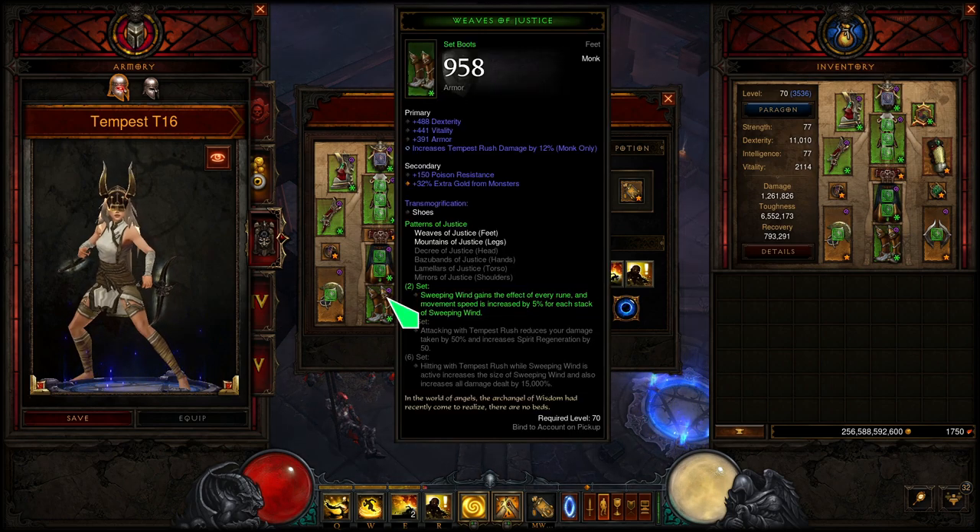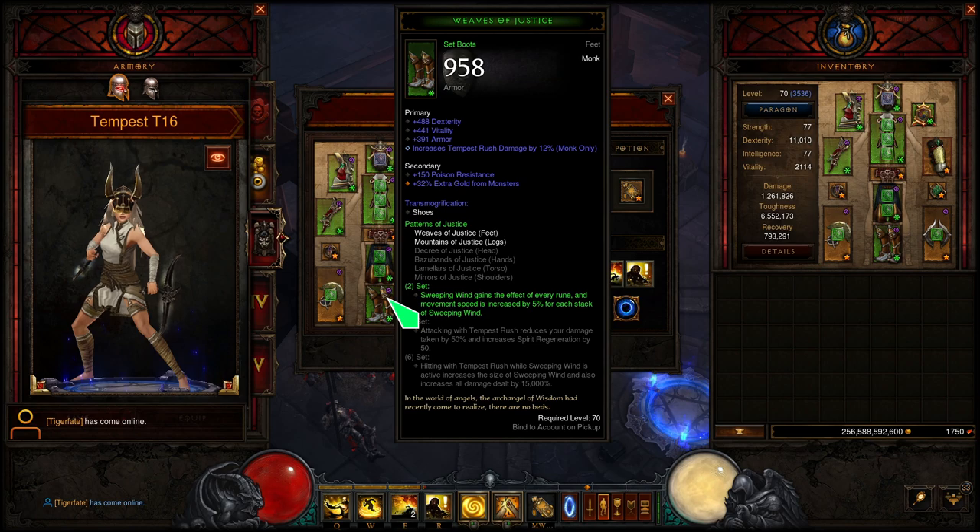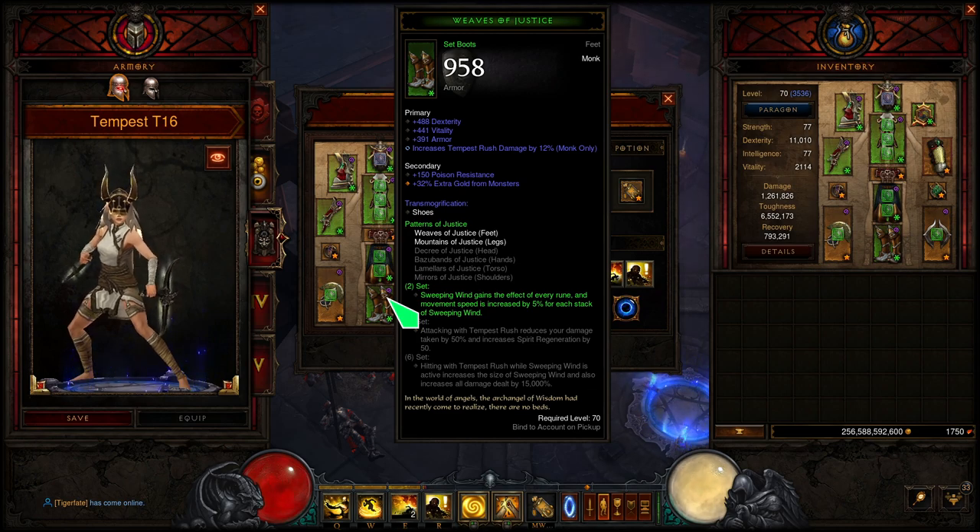For the first one, the Patterns of Justice 2-piece: Sweeping Wind gains the effect of every rune, and movement speed is increased by 5% for each stack of Sweeping Wind. This is going to give me all of the movement speed I require, so I can go through the rift much quicker, and it also gives me every single rune for Sweeping Wind — more resource generation. But mainly I'm taking this 2-piece for all of the movement speed, especially when paired with Tempest Rush itself.